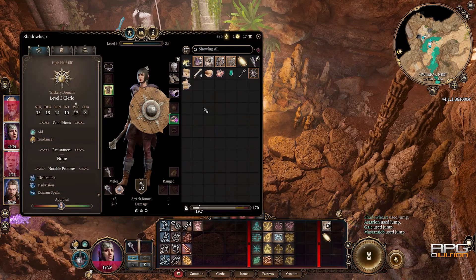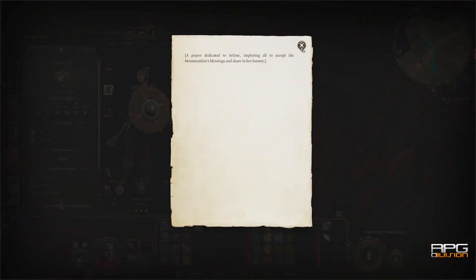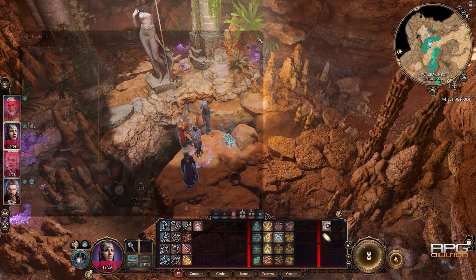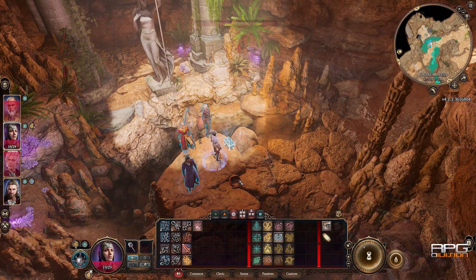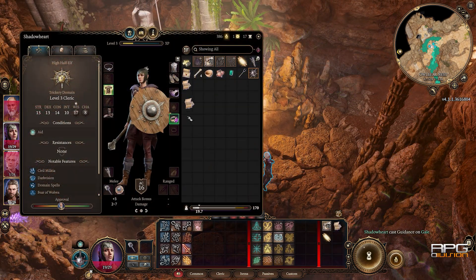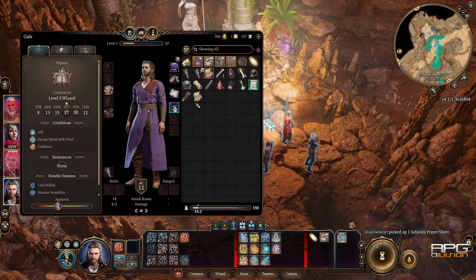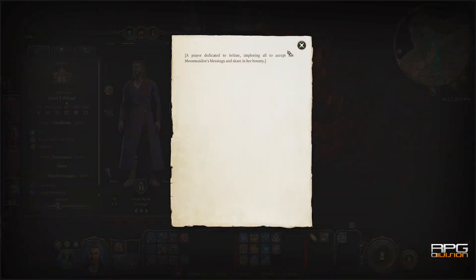Here's another thing: if you try to do this with Shadowheart, as I'm doing right now, nothing's gonna happen. You can't do this with Shadowheart — she's constantly gonna murmur something like "this is not worth it" or something like that. Instead, get that sheet to another party member and then read it with them. That is going to unlock the chest.